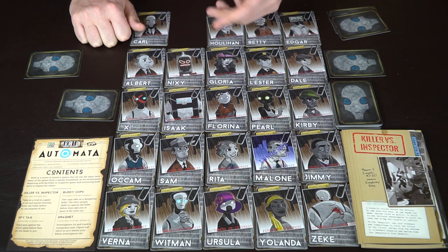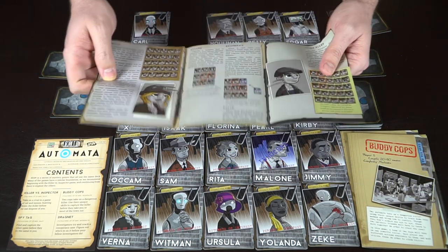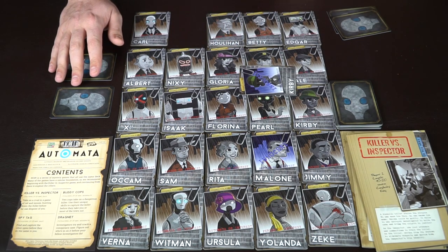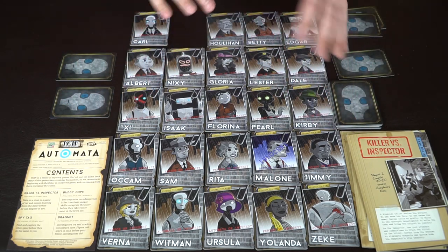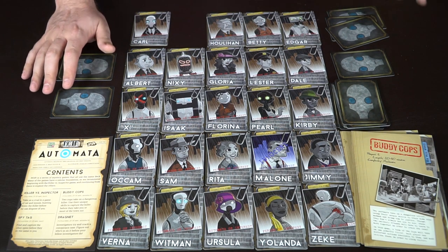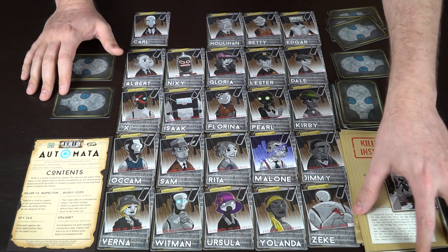The investigator wins by accusing — similar to Clue — stating both the killer's current identity and their costume. For example, saying 'You are Rita and Isaac.' The bad guy would flip over and reveal if correct or not. The bad guy can also win by killing 10 people or by killing the investigator's character. A new card is drawn whenever one is played, so the cop always maintains a hand of three. Buddy Cops works similarly with three players and two cops. Spy Tag and Dragnet are more complex.